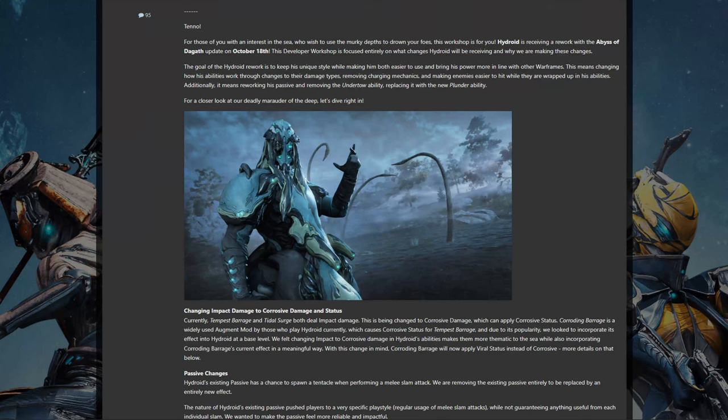Two of his abilities require you to hold cast them to charge up to full power, and both of those make actually shooting enemies a pain. Hydroid also currently has a puddle form which is slow moving, minimally threatening, and just too unhelpful in most scenarios.